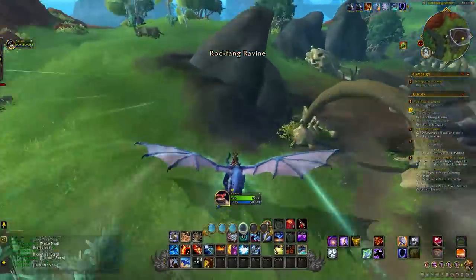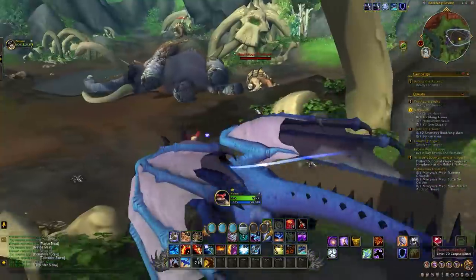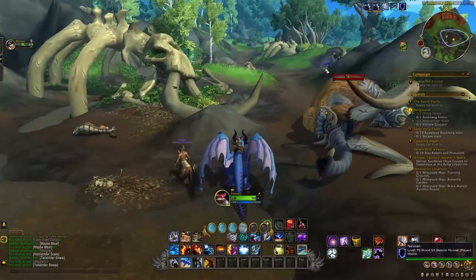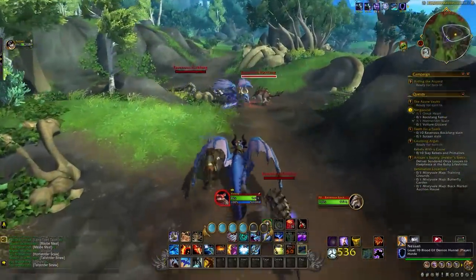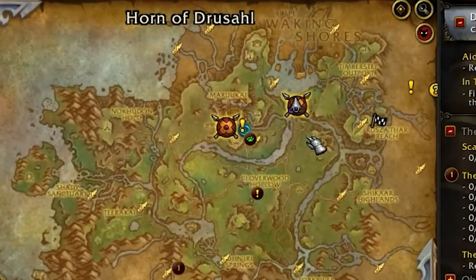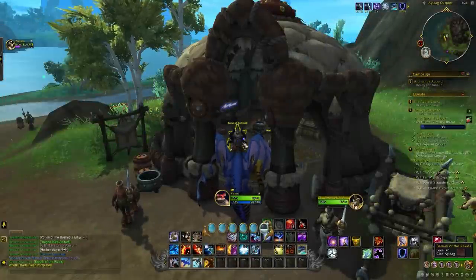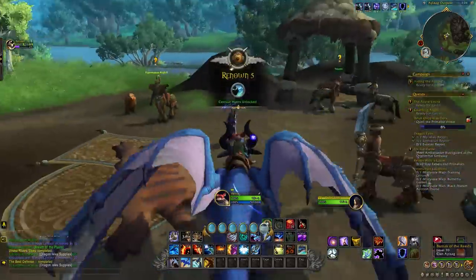The Maruk Centaurs are located in the Ohn'ahran Plains — a wandering tribe of centaurs. You start with basic quest hubs all around the map and get an initial big burst of reputation just doing these quests, ranking up several renown levels. Two big tasks here: Clan Aylaag camps, unlocked at renown 4 — these are camps that travel around the map every three days and act as another little quest hub. So you'll see them next to the main area and can grab some quests every three days.